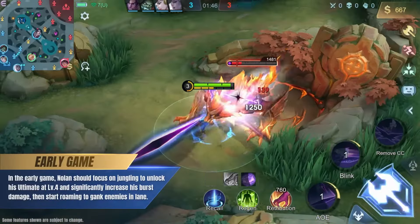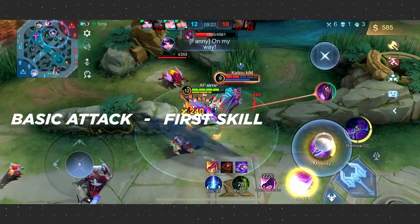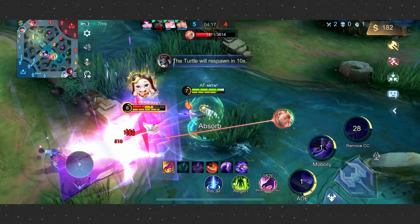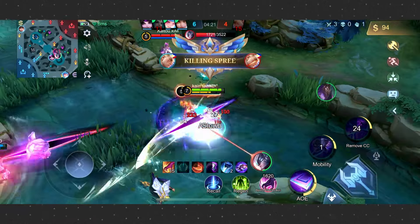To fully use Nolan's Dimensional Rift passive, mastering the proper sequencing of his abilities is essential. For a straightforward yet effective combo, use the three rifts sequence: initiate with Cosmic Leap, activate the first skill, and swiftly follow up with the second skill. You can use the ultimate as a finishing combo depending on the situation. This combination delivers substantial damage, particularly when Nolan is equipped with physical attack items.